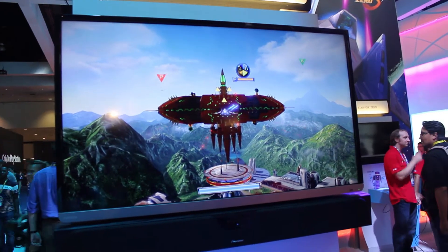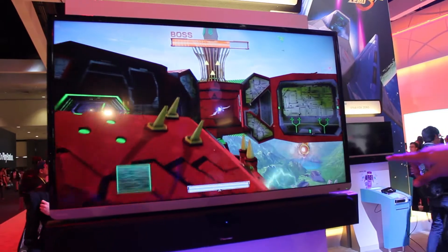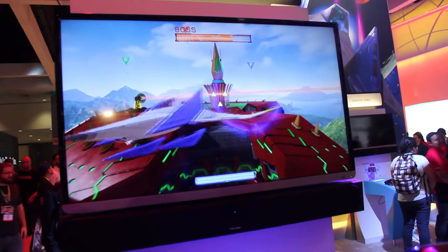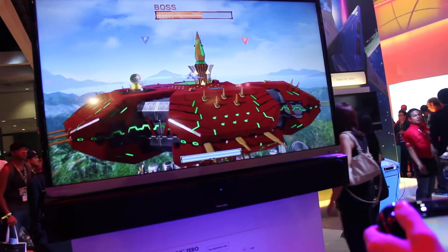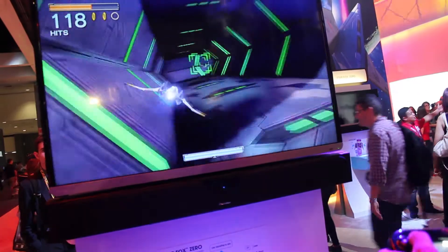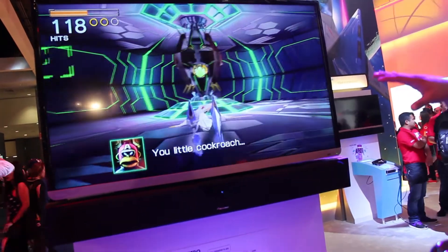This looks like something out of Star Fox 64 with the ship trying to take out the base, flying around with Bill. Frank — reverse, reverse, do a barrel roll! Do all the barrel rolls! Let's see if he can knock out another segment — if he knocks out enough of these segments he'll be able to expose its weak point. He's using the gamepad to see first-person so he can aim directly into the ship. Go into walker mode — this is straight out of Star Fox 2 right here.